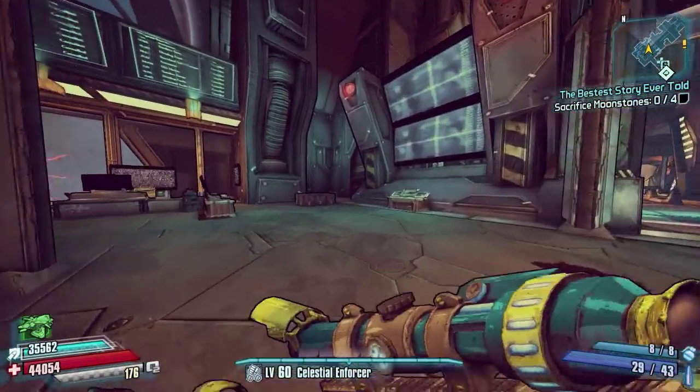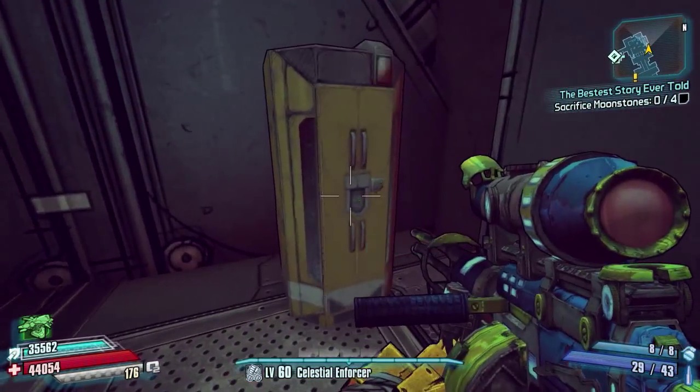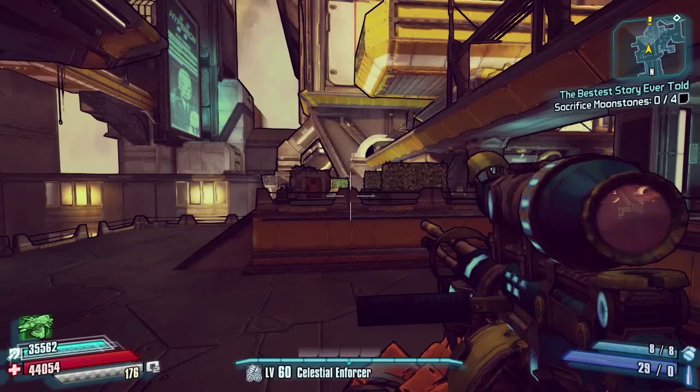The first one — right from the fast travel, you're just going to run straight into this first room here, head to the right-hand side corner, turn back to the left slightly, and there is a loot locker sat just here. There are quite a lot of loot lockers on this map, so there's not necessarily a massive amount of chests — mainly lockers.